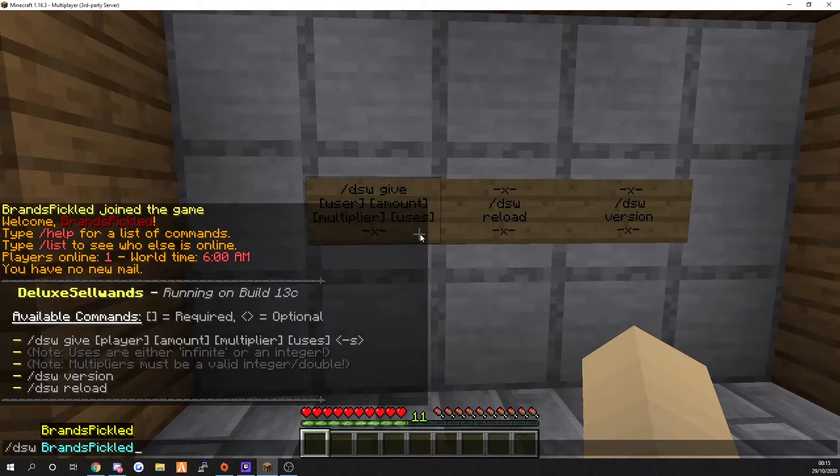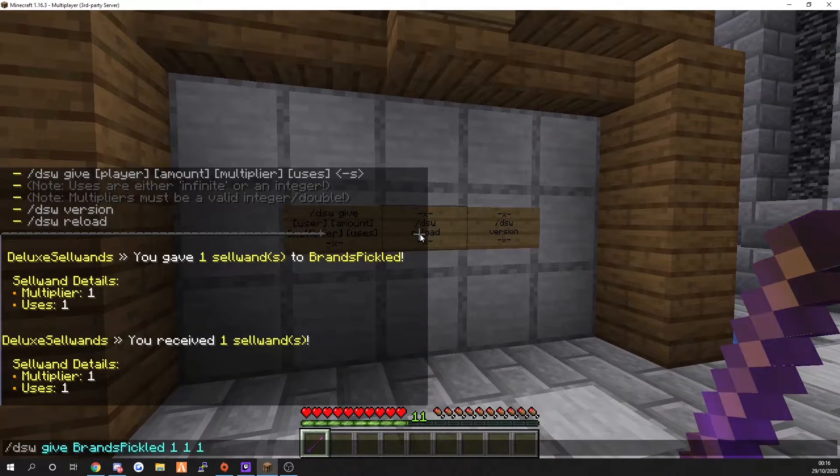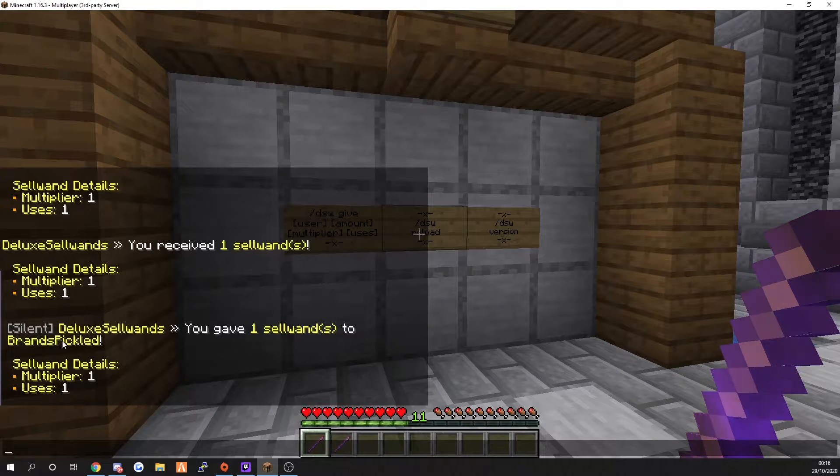So if we spawn a wand in right now - DSW give Brandon's Pickled, give them one, multiplier of one, use one. There we go, you hear the ding saying that you received it. You can see the message: 'You have gave one style wand to Brandon's Pickled, style one details, one multiplier and one usage.' And then it says 'you received a style wand.' If you don't want players to see that you've been giving people wands, just put a minus S on the end and you'll see it says silent.